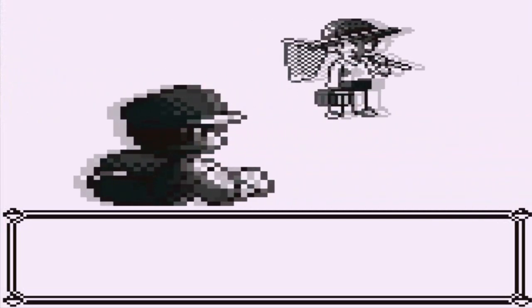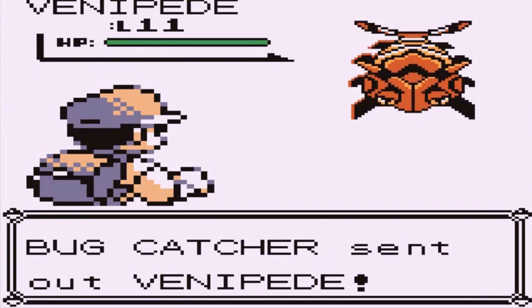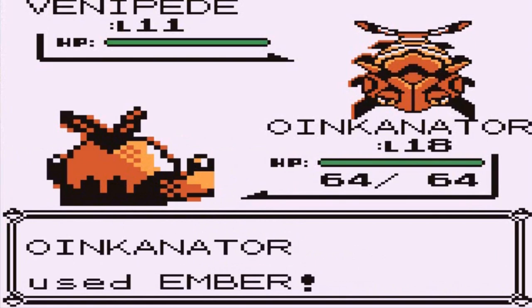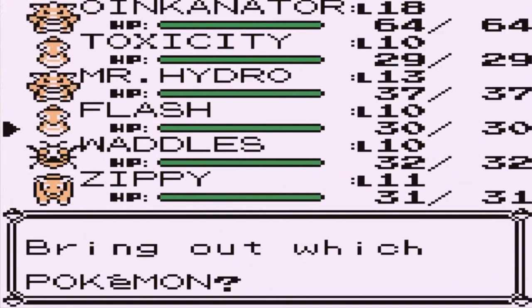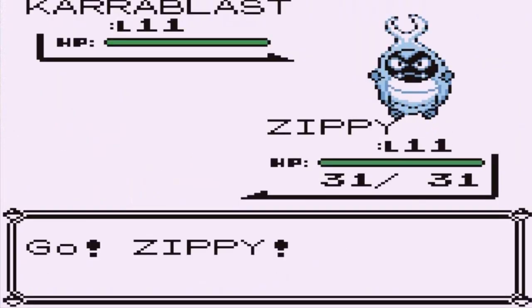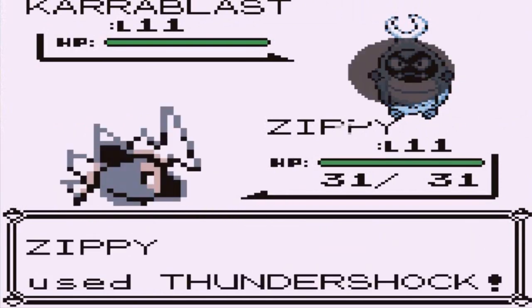Here we are going up against a Bug Trainer. We have Venipede as always at level 11. Here we have Oinkinator doing his thing with an Ember attack. I'm still waiting on that Fighting type move for this Pokemon — it is a Fighting type, I'm just waiting on the move. Here comes a Karrablast, so let's go ahead and switch out. Let's go straight for Zippy now that it knows Thundershock, and hopefully it proves to be a little bit better against this guy.